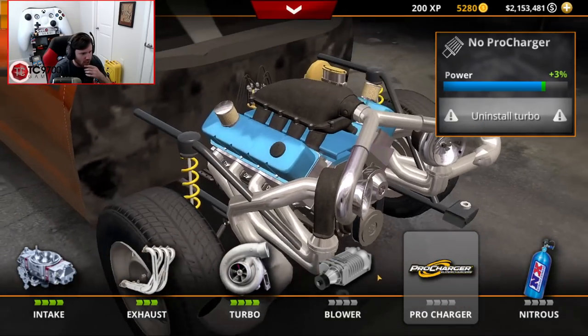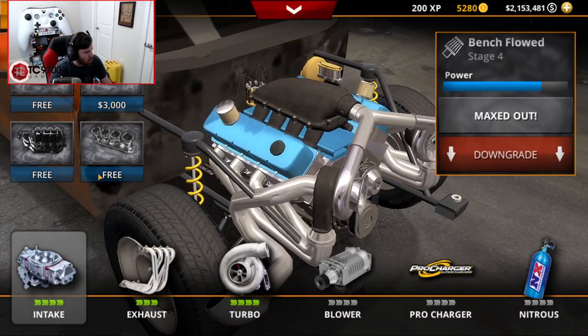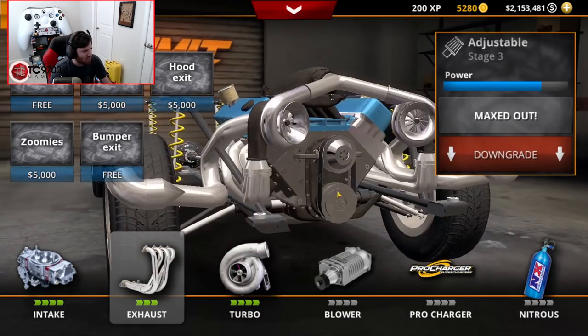We're going to have to uninstall the turbo for literally any of those options. But essentially, the intake is already done and situated, the turbos are already done and situated, and the bumper exit exhaust is good to go.